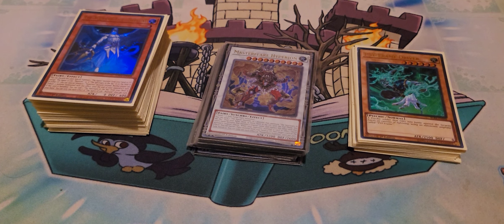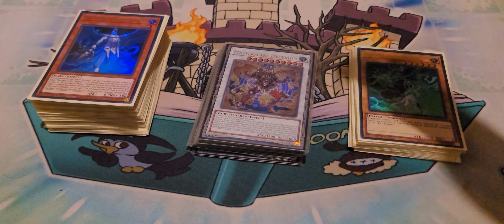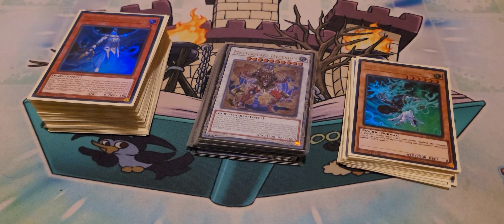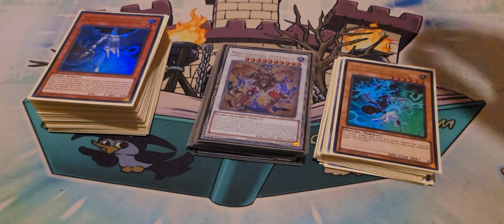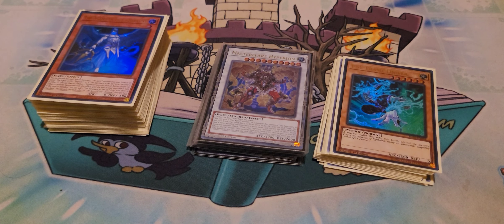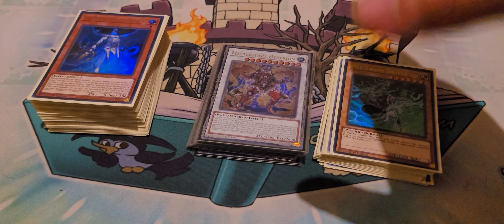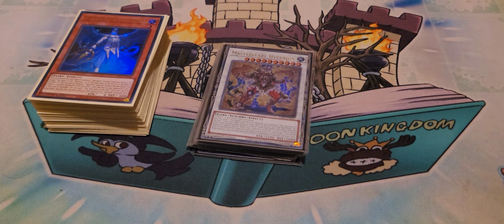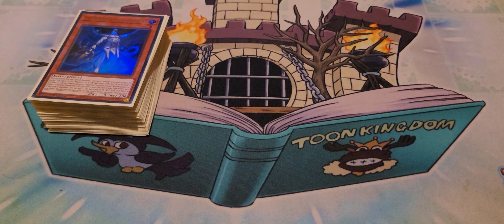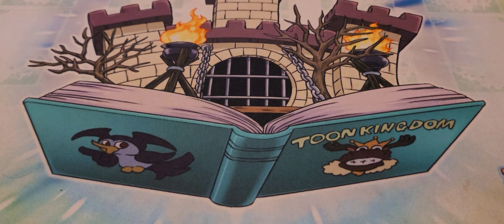We're going to get into the deck profile, show you one or two mixed combos, maybe a test hand at the end. We should note that we are missing one card from the extra deck, which is Baron de Fleur — I borrowed it today and gave it back. Baron de Fleur is needed for this deck as it's a Synchro for 10, and that's kind of what this deck aims to do. We'll go through main, extra, and side, though the side and extra are completely up to you.